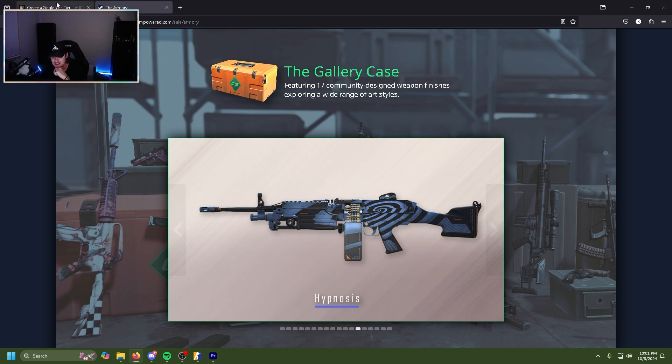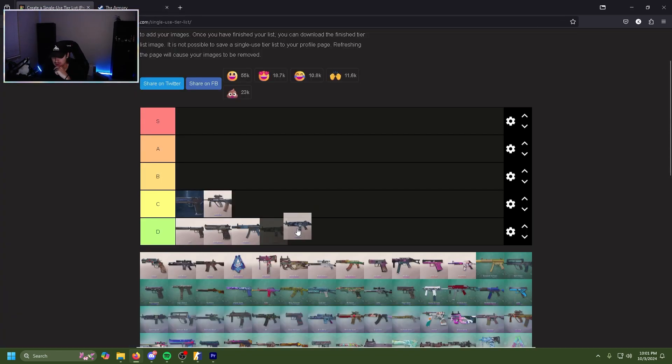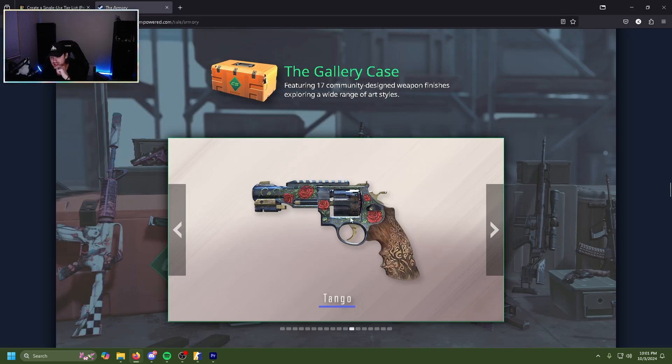The Hypnosis M249 — it's a blue, the artwork is okay, not much to write home about, it's just a kind of a regular blue. Let's throw that in D tier.